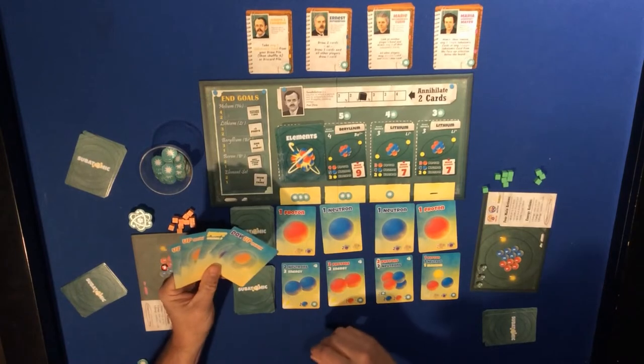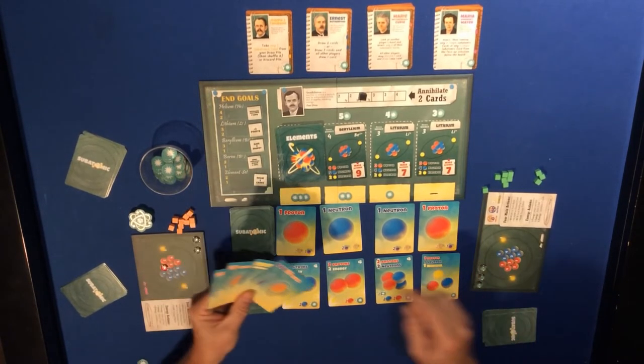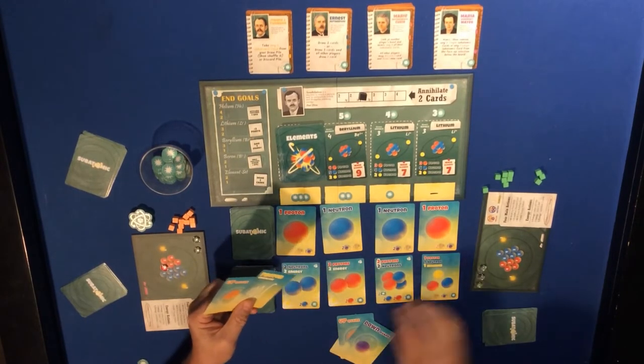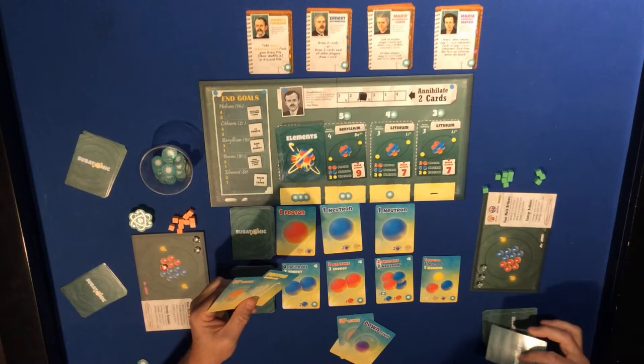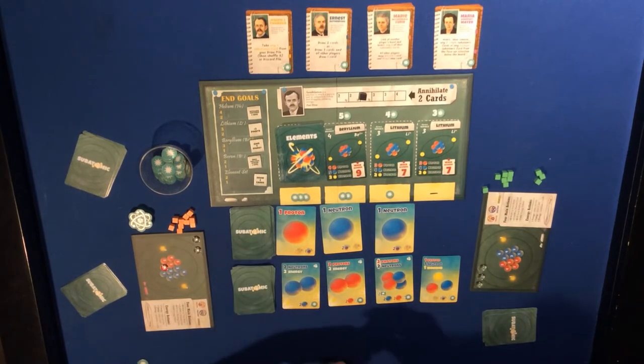For the green player, I'll do something a little different - two green cards there, get the proton card in, and two energy as well.